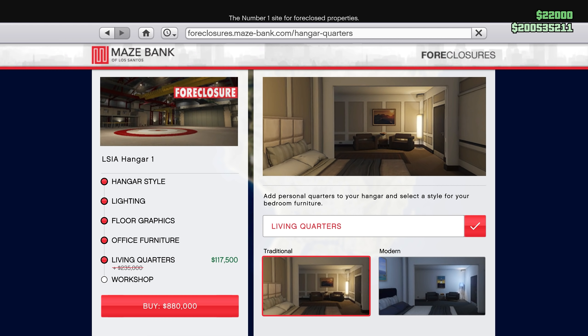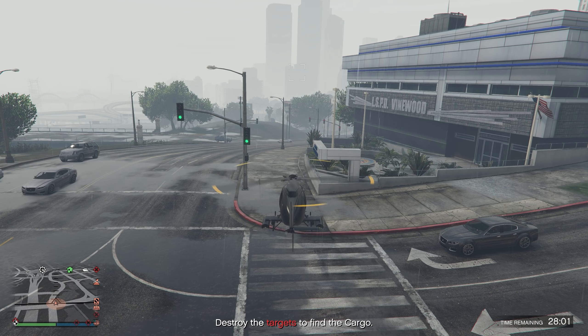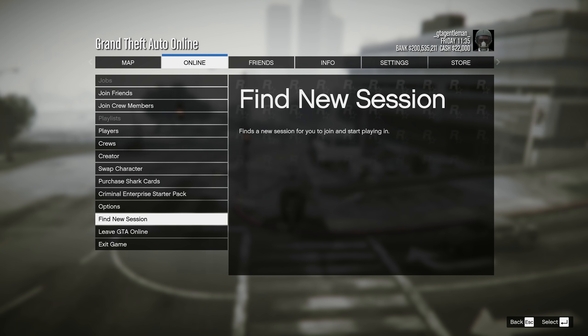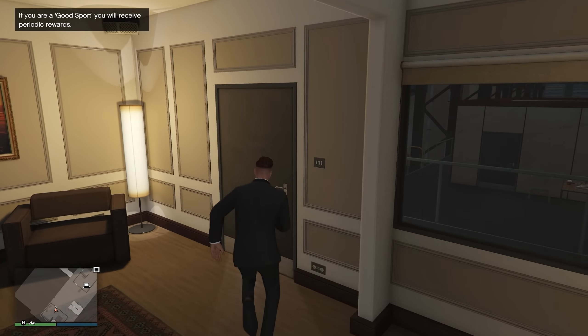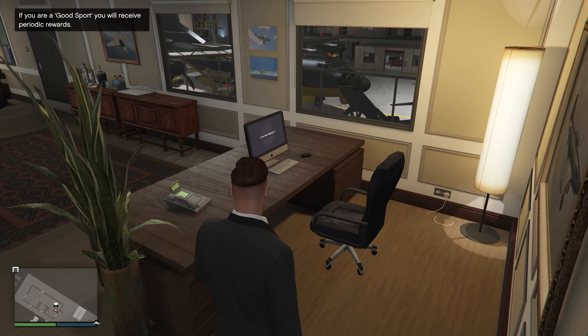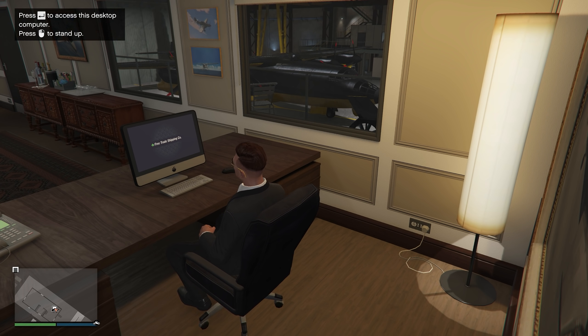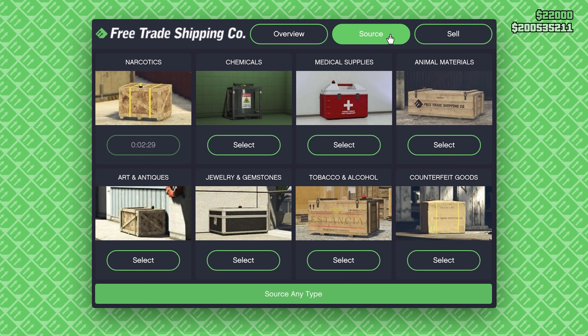A great tip: if a mission is way too hard and takes a lot of time, buy living quarters like you see here, set your spawn location to the hangar, and find a new session — you won't lose anything. As you can see, I'm back at my hangar. If you cancel a mission by finding a new session, you'll have a small cooldown of three or four minutes, but you can alternate between items and always source another one.